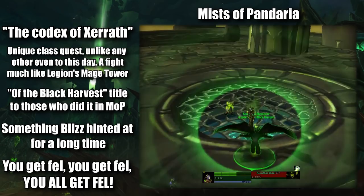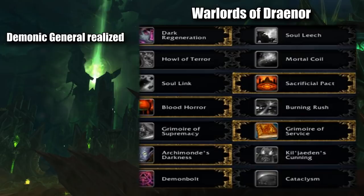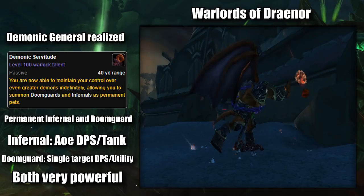With Warlords of Draenor, we started seeing the Demonology Warlock become a demon general, with some specific items in the expansion. New talents introduced for Demonology, like Demonic Servitude, allowed a Demonologist to summon the Infernal or Doomguard as a permanent pet. The Infernal being an AoE DPS and tank, the Doomguard being a good single target DPS and utility demon, and both of these demons were much better than the standard default demons.